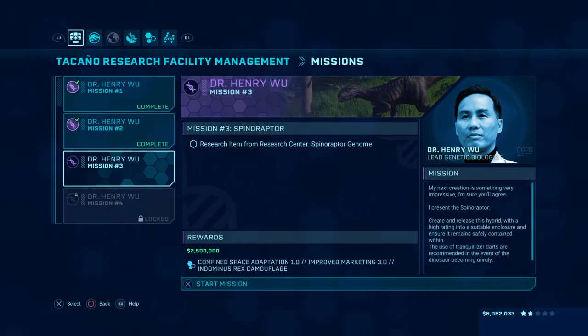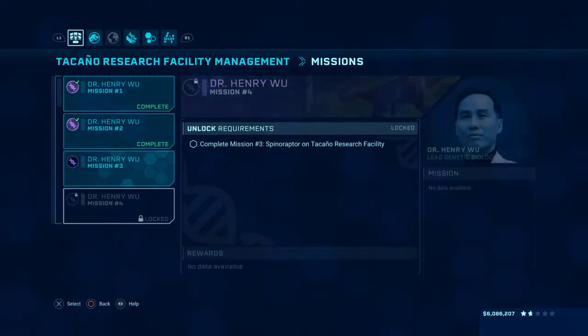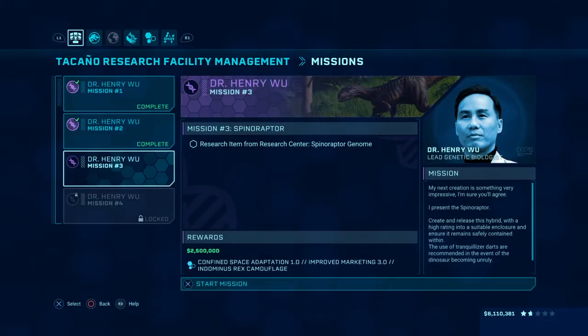I wonder what the fourth mission could be involved. Confined space adaptation program — and the Indominus Rex camouflage! I wonder if it has to do something with this. I guess we'll soon find out after we're done with this one.